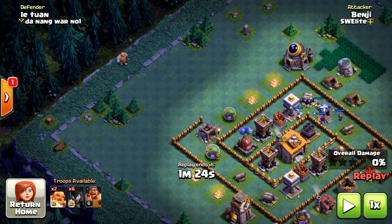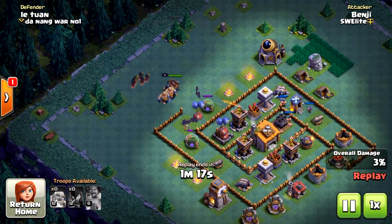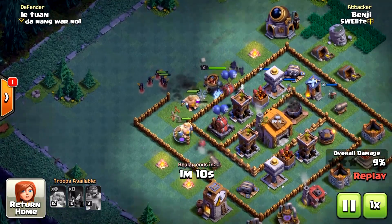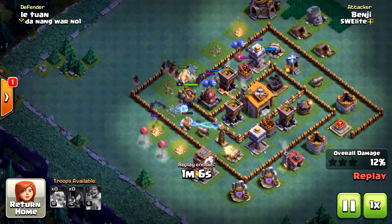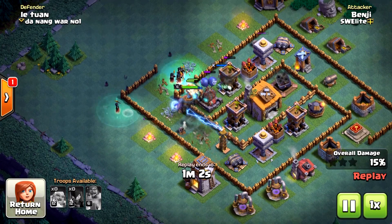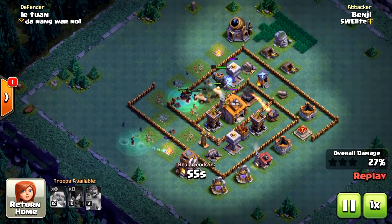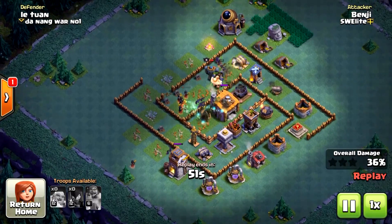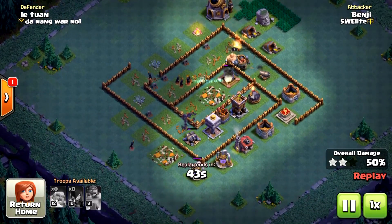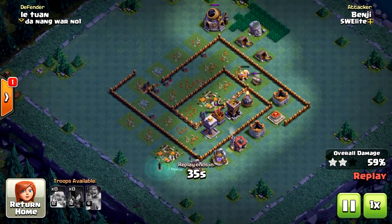So I deploy a Giant and then the Night Witches right behind, and then the Battle Machine, which is a little bit faster than the Giants and will be the one tanking the Multimortar. Here the Multimortar actually got really close to the Night Witches, but only two shots. Notice how the Boxer Giants breach that wall and drag the Battle Machine towards the defending ground troops and inside the base — that's one more good thing about the Giants.